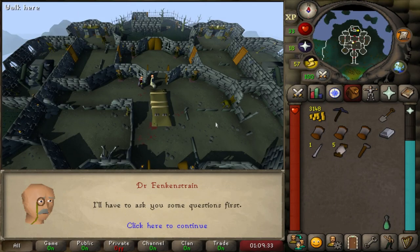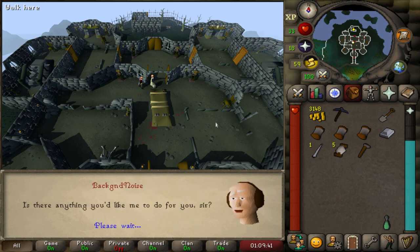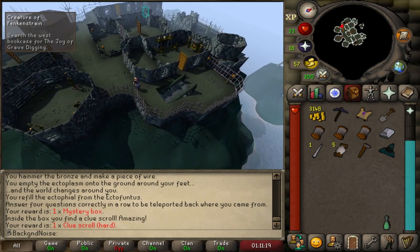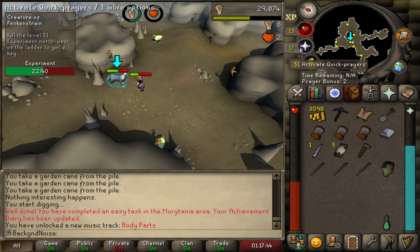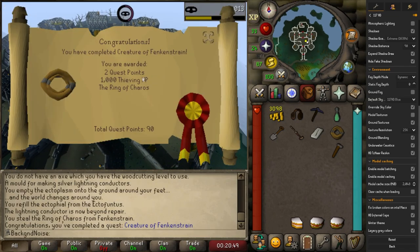Now, Creature of Fenkenstrain. Did you know in the original story Frankenstein by Mary Shelley, Victor Frankenstein wasn't some crazed doctor in a tower laboratory castle? He was just a 20-something-year-old university student who somehow managed to use chemicals and corpses to bring a dude back to life, and he immediately regretted it. The movie was adapted from a play that was adapted from the book, so it's an adaptation of an adaptation - even in 1931, nothing was original. We stole the Ring of Charos from the doctor, finishing the quest and letting us move on from Morytania at least for a bit.